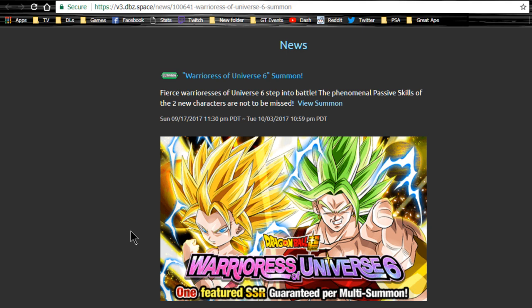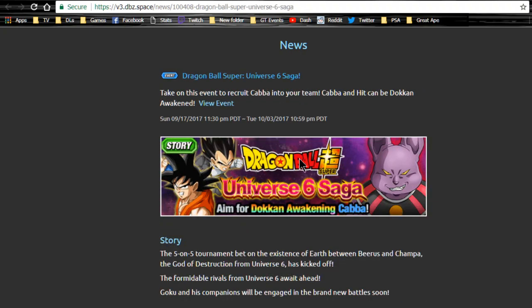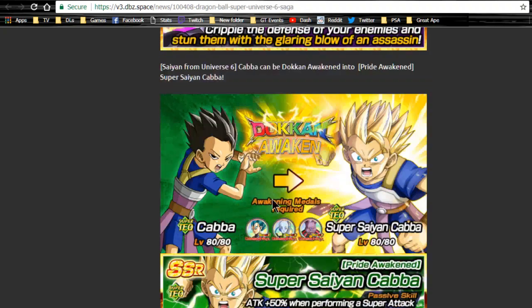Kale and Caulifla are not farmable but they're really worth it. Caulifla is a really good leader - she's like a mini version of the Masse and Bardock who isn't available on the global side. Kale is a miniature version of Broly, still a really decent unit - she does immense damage with an attack plus 100, so she's not horrible. The event lets you get Hit and Piccolo doken awakened, and you can get your Super Saiyan Cabba who is free to play.